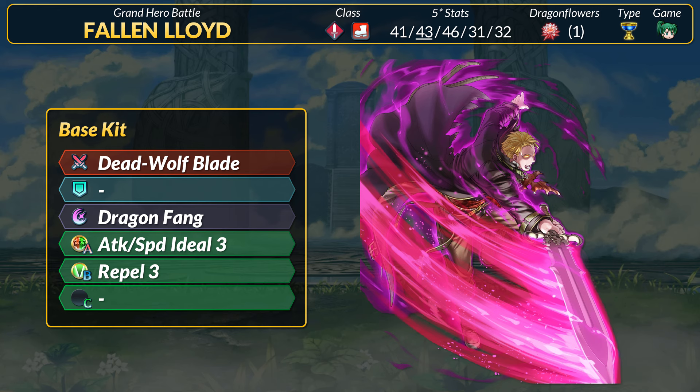Spurn, Velocity, Frenzy, technically Buffer — regardless, this is the first time we've seen a free-to-play dodge skill. If you want to make a speedy infantry build, you can get access to a 40% DR option now. With all his potential stat advantages, Lloyd having dodge in his base kit is already pretty awesome.